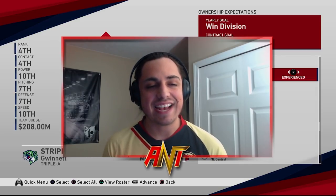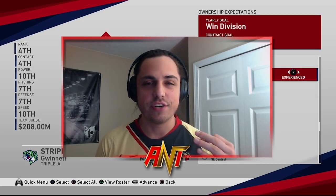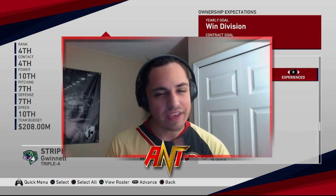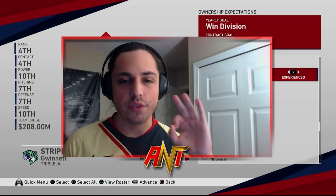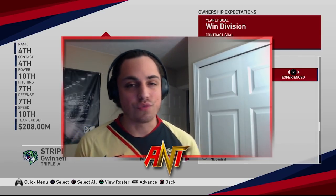The Braves made the first big move of free agency, signing Will Smith, formerly of the Giants. They got that lefty arm, a reliever that is going to be consistent — that ninth inning guy. I think it's a three-year deal, 40 million plus a fourth year option. The numbers might be a little skewed, but I know it's a three-year deal for sure with an option after that, and I think it's a great move for the Braves.